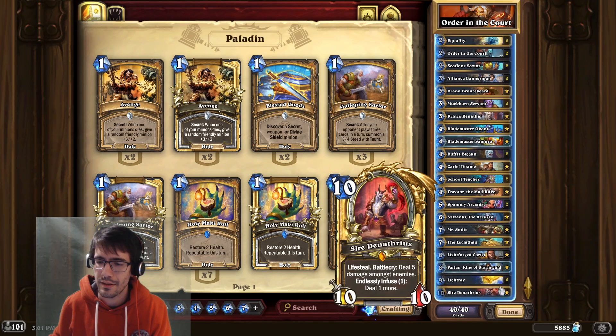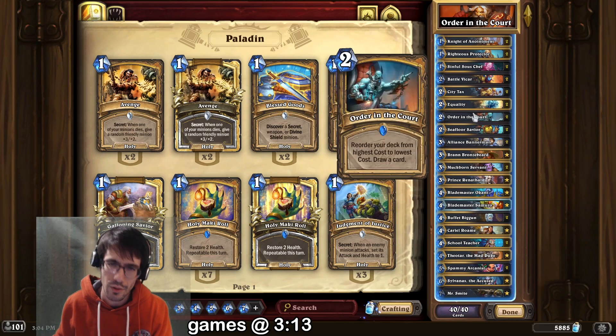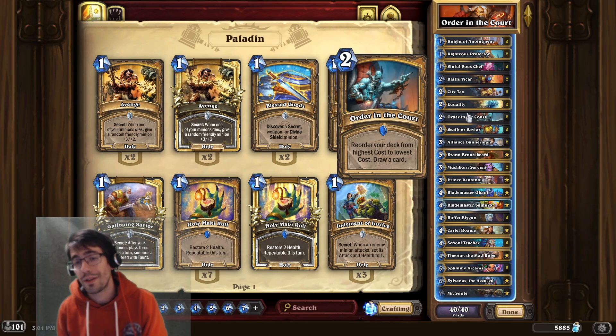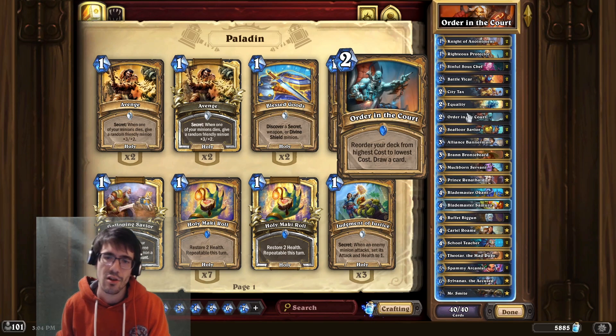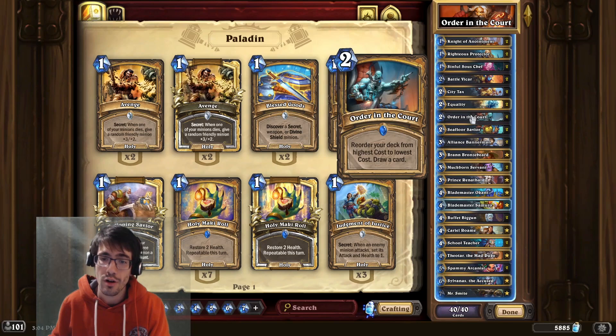What I'm going to talk about is this Control Paladin. It runs Order in the Cart, which is a card from the most recent minisets, that reads: reorder your deck from your highest cost to lowest cost, and draw a card.